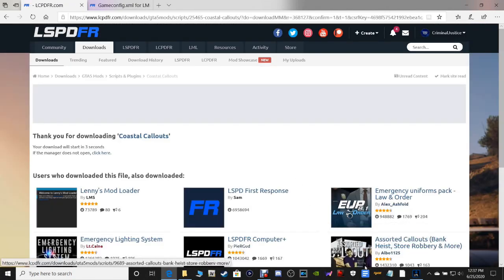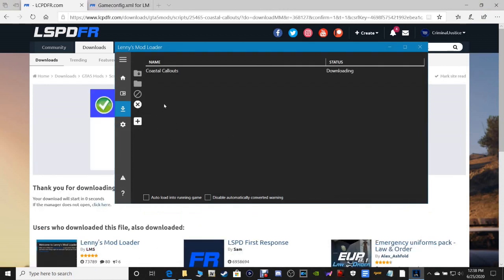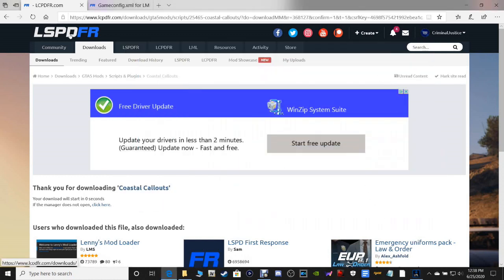That is downloaded. If you'll pull up your LML thing, it should start downloading here in a minute. There it goes right there — Coastal Callouts. Go ahead and minimize this. Go ahead and minimize your Lenny's Mod Loader again. And then you can go ahead and close out of this page.